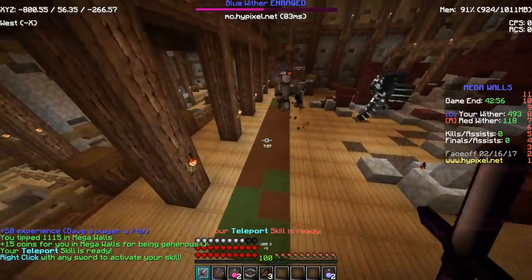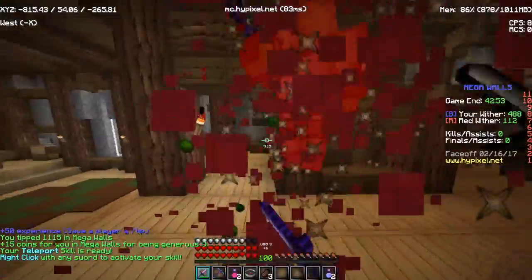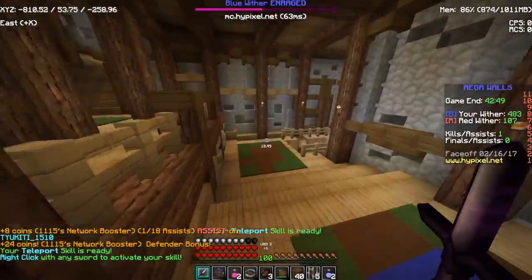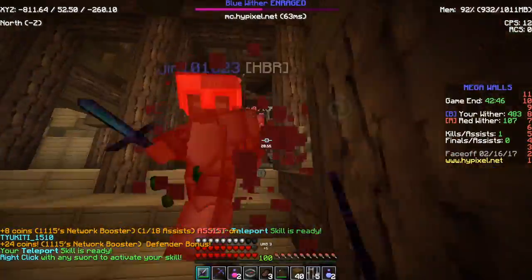Stuff's been going pretty well for me in Mega Walls. Let's quickly kill this zombie right here. Ta-da — there's me a free assist. That's like the first kill-slash-assist of the game.